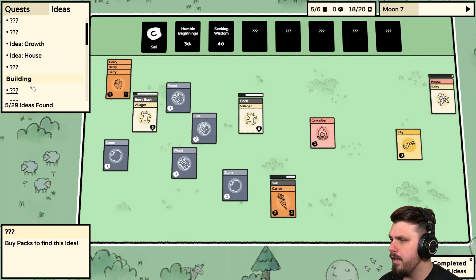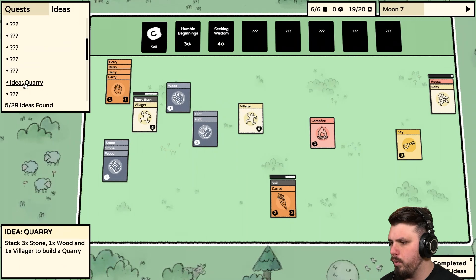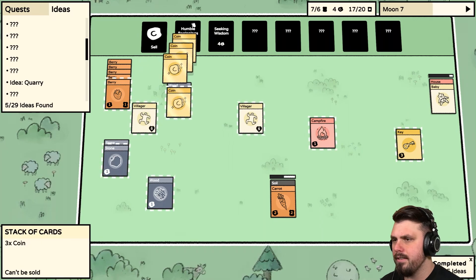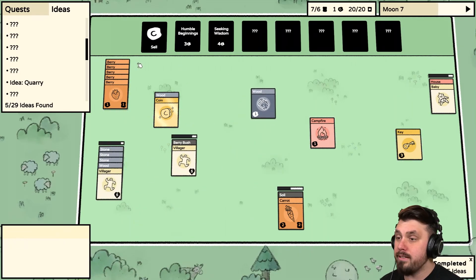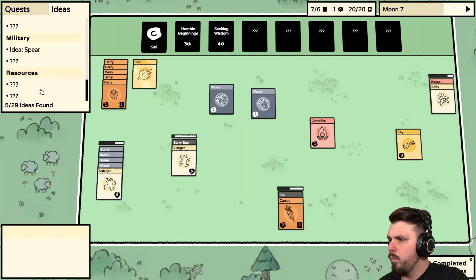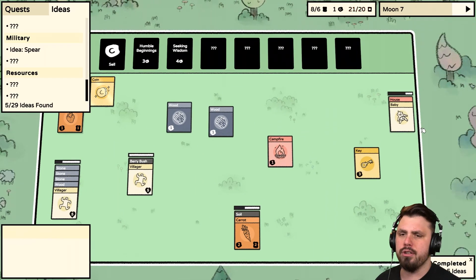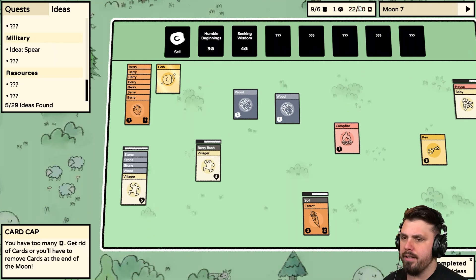Where's the Quarry? Three Stone, one Wood, and one Villager — we need one more Stone and then we're basically golden. We don't need Flint right now — we'll sell all of those and just buy more Humble Beginnings. We need more Stones! Stone, Wood, Villager for a Quarry. Let's have someone working on the food. We could always have more food. We should make a Spear — one Wood and two Sticks. We have too many cards — oh no.